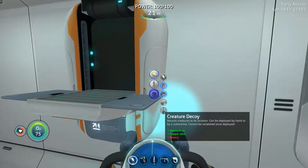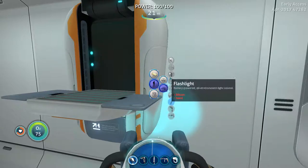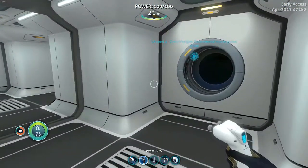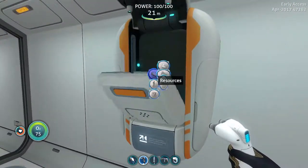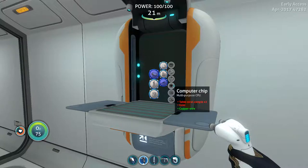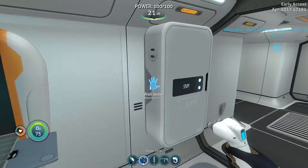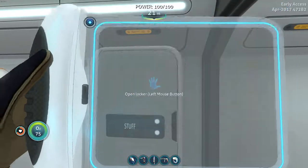Okay — deployables, creature decoy: attracts creatures to its location. I don't know if I really want that. Flares. It might be something I have to build. All right, so I need glass, two computer chips, and titanium. What do I need for computer chips? Table core sample, gold — okay I think I can do that. What was the other thing I needed? Glass. Okay so I have quartz, so I can do the glass portion.